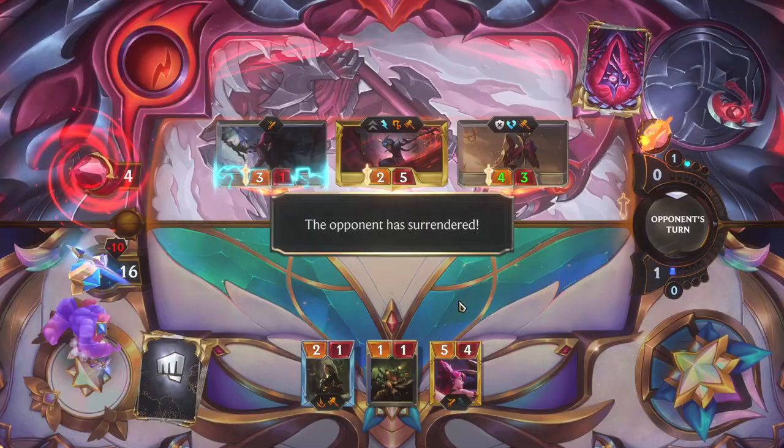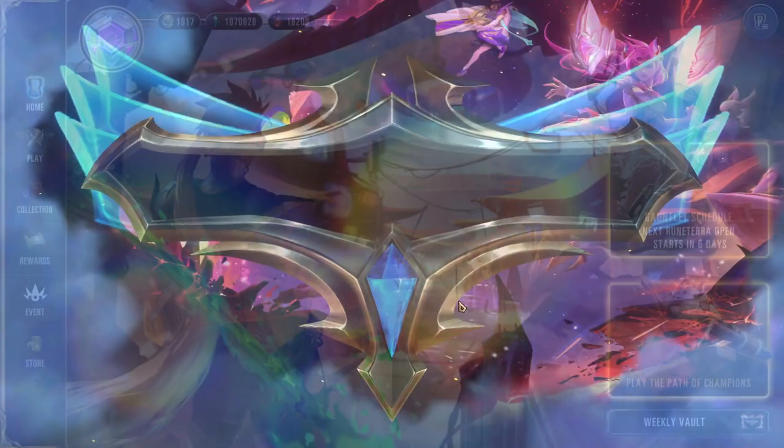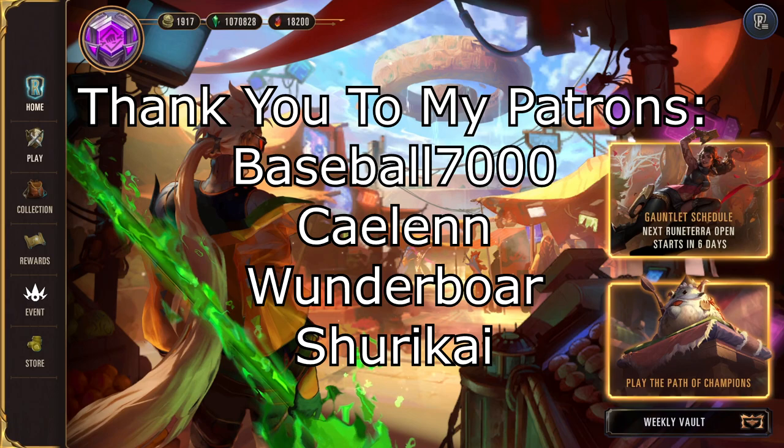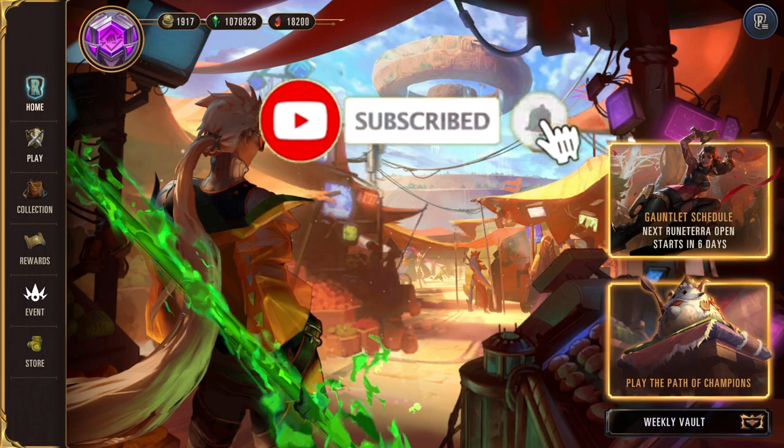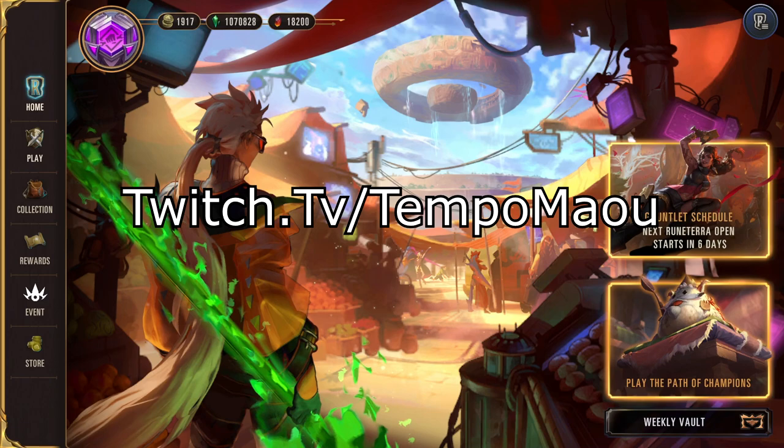So to wrap things up, the meta is very explosive right now with these three decks coming up basically out of nowhere. Along with the three from last week, it's looking like there are a lot of strong choices for the meta, with every archetype getting a little bit of representation. It is a shame that aggro has to rely on degeneracy like Elusives and Discard, but hey — I'll take it. Maybe Jinx Annie buff soon, who knows. This has been Meta Report — thank you so much for watching, and have a good one. Laters.